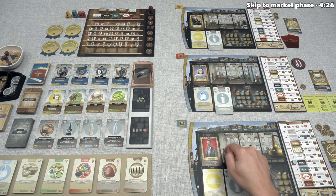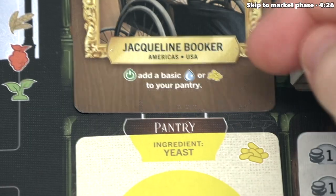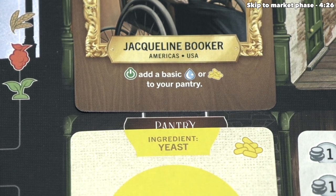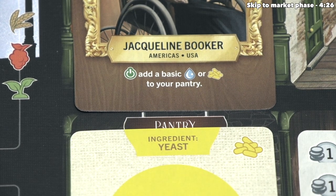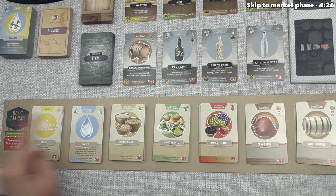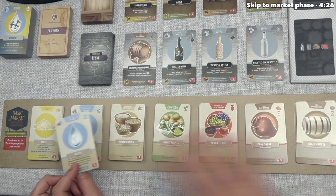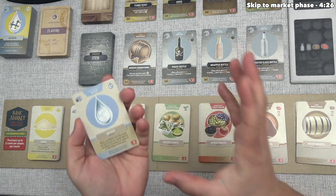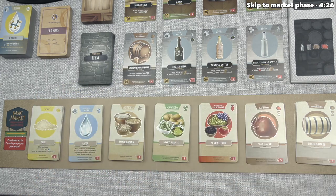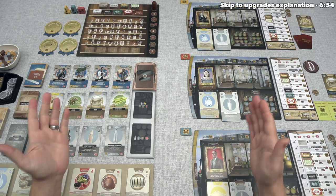Down here the blue player is Nathan McGizy, and they also don't have any start-of-turn effects, but the yellow player, who is Jacqueline Booker, does. These effects can show up on distillers as well as on upgrades, and they always have this icon here. For the yellow player, that says that at the start of every round they will add a basic water or yeast card to their pantry. Their pantry is right here, and they started with a yeast card, and now they can take another yeast or a water. They've decided to take the water. This is the basic market with the basic cards. The yeast and water have purchase effects that happen when purchased, but you do not perform these purchase effects when you gain them in any other way, just like this for the yellow player. So they can add this water into their pantry, and that's finished up all the start-of-round effects.